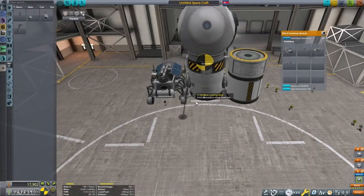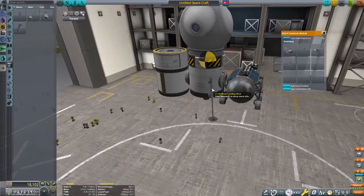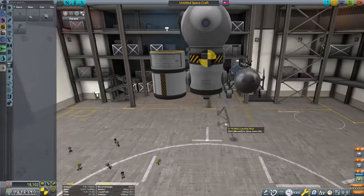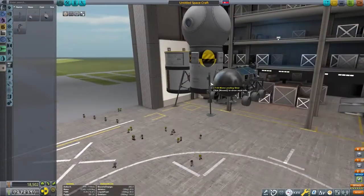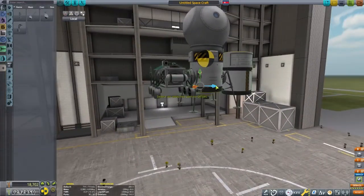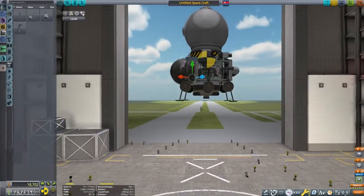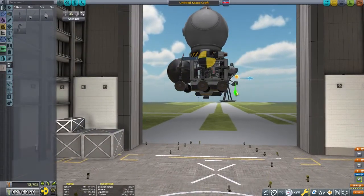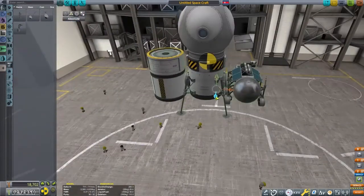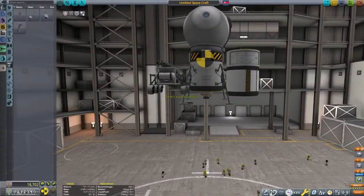We'll add a few landing gear. It's Minmus and it has such light gravity — we probably don't really need the landing gear, but it'll just help us land a little bit more level when we deploy the rover. It's pretty easy and a really fun place to go. I'm probably spending way too much time working on the landing legs than I need to, but it is a good idea to make sure they're level.